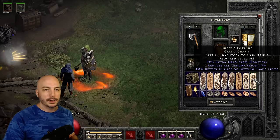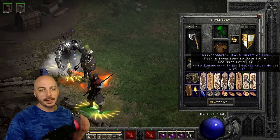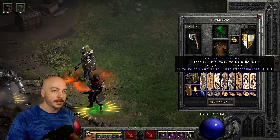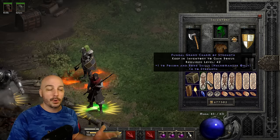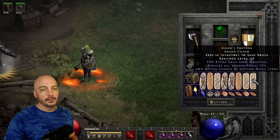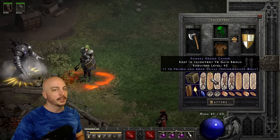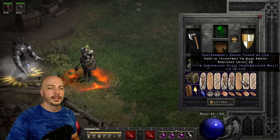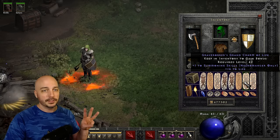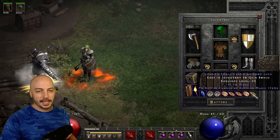Down in the inventory, you'll want a Gheeds, a Torch, and an Annihilus if you can get them — definitely try to get those. And summoning skillers, though on single player I haven't found a full set of summoning skillers, so I filled up with Poison and Bone skillers to bump the Corpse Explosion radius more. Generally try to get more summoning skill grand charms. The only summoning skillers I've found in two years — three total — all happened to have life on them. Kind of strange, but a funny happenstance.